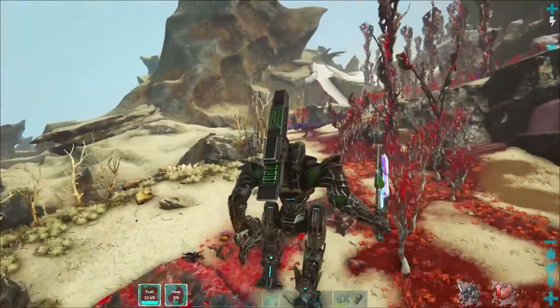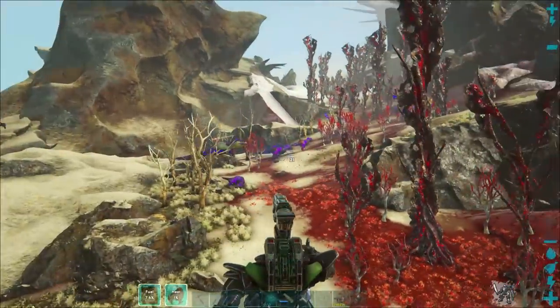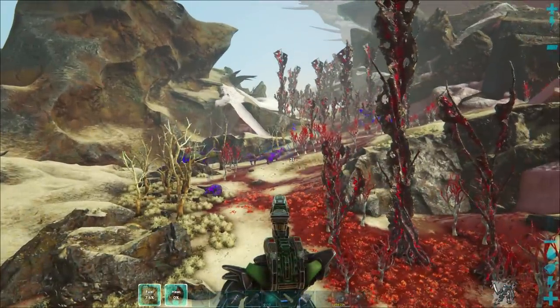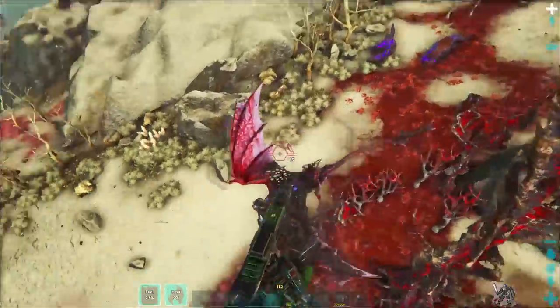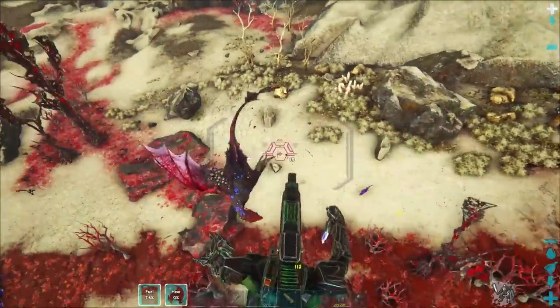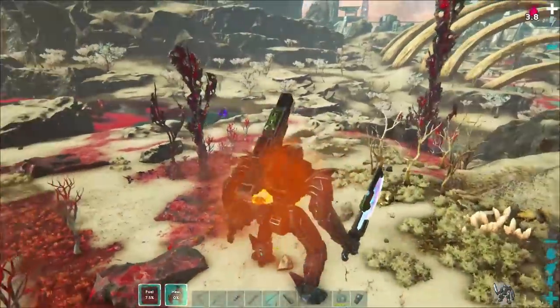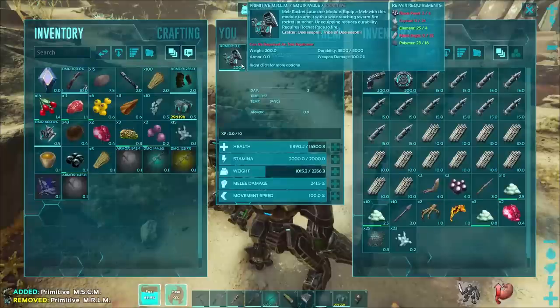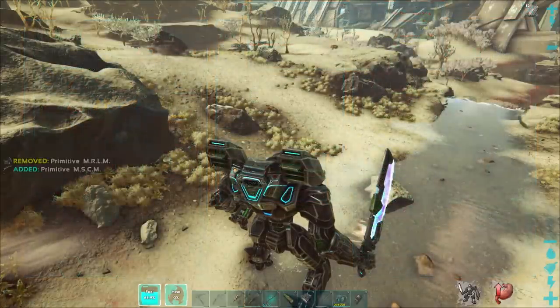The siege cannon, on the other hand, is fantastic. Pressing C will put you into turret mode, and then by left clicking you will charge and fire the siege cannon, which does a devastating amount of damage to a small area of effect. Note that it is long range only — it will give you a red reticle and you'll be unable to fire if anything is close up to you. You should also note that usage of these modules does cause damage to them, which will need to be repaired.